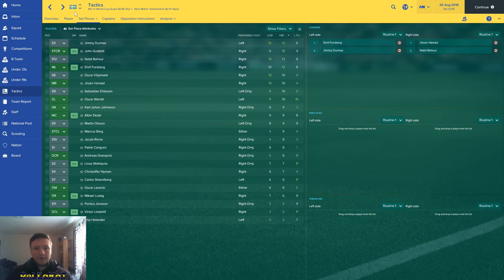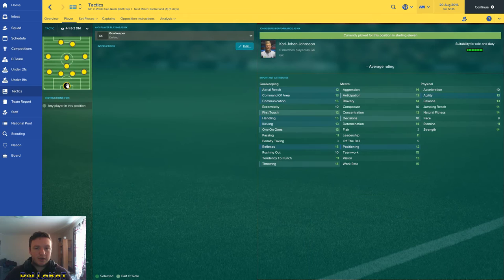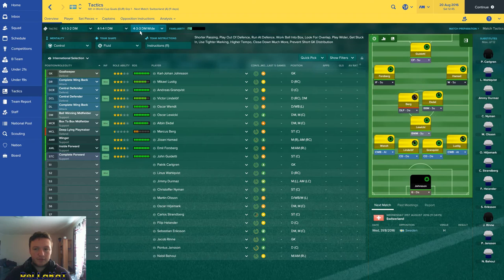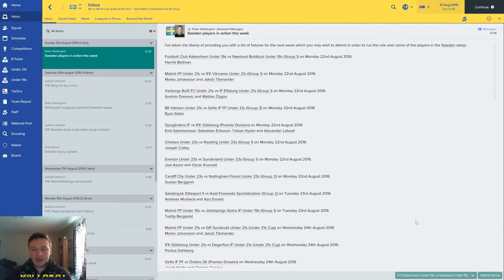For set pieces and free kicks, we really want Emil on those. That's our setup — no specific player instructions yet. We've got our two formations ready. By the way, Berg — B-E-R-G — is actually pronounced 'Buddy' in Swedish. The word 'Berg' in Swedish is the word for mountain. So if you say Markus Berg it sounds like you're saying Markus Mountain. I just thought I'd mention that.